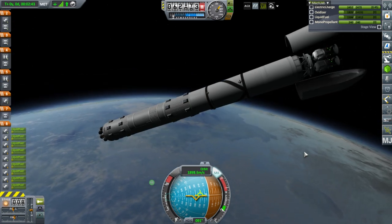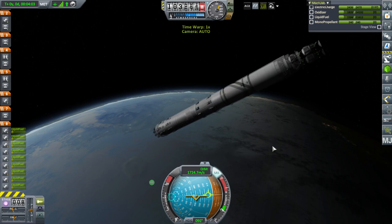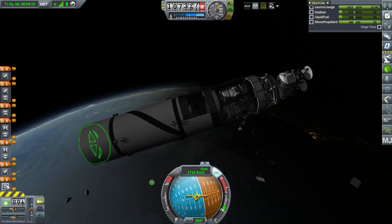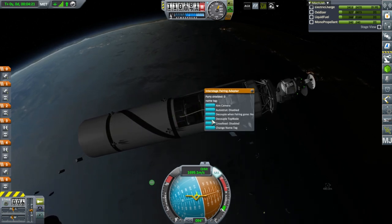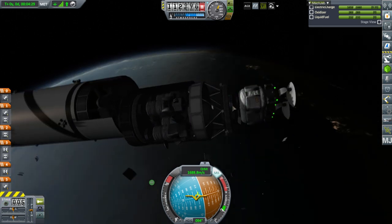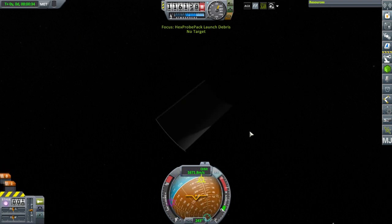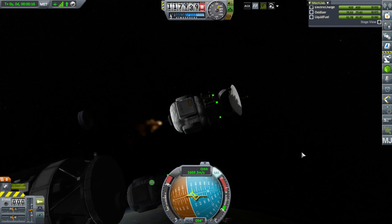Anyway, we can get rid of the fairing. I'll leave the core stage suborbital — we'll have to see how that works out with the parachute, I doubt it's going to work. I throttled up and everything exploded. Decouple top node. Each of the satellites will have to reach orbit on its own. Too many parts, all the parachutes — no, no, no. Yes! Throttle up and ignition. Off we go.